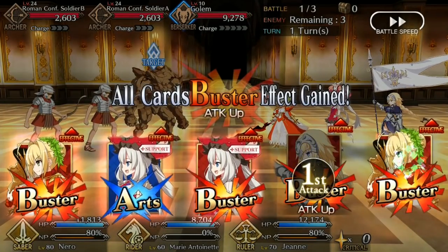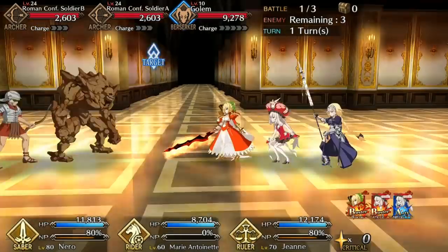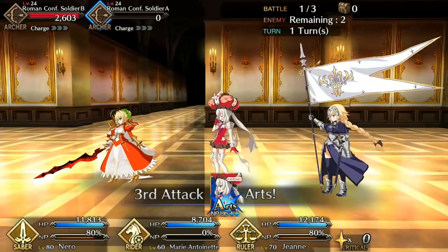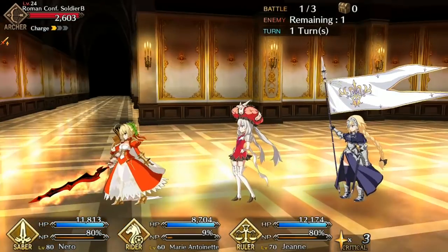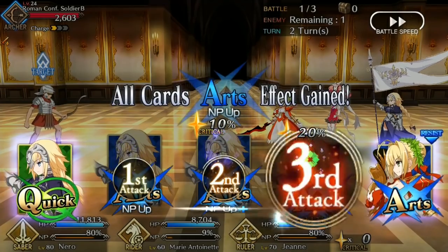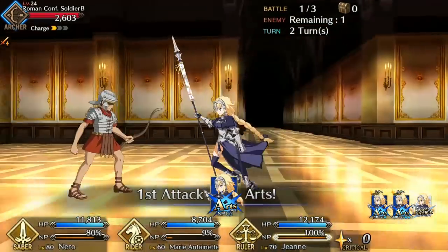She's best used as a tanky staller, so pairing her with anyone who can heal is a good idea. Medea Lily and Martha make for good companions. She can also be used as strong support for Nero or Vlad since her deck has a good amount of Arts cards and she can heal while removing debuffs, though Medea Lily is better suited for the role of support healer. Finally she makes a good team with Drake, Medusa, and Martha and every other AoE rider when it comes to farming QP and experience.